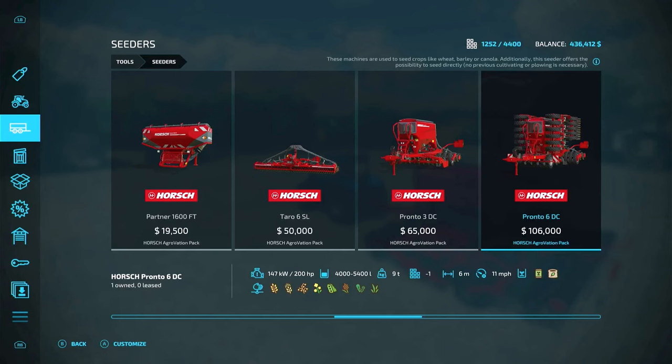You know from farming, if you can get two more miles an hour out of something like a seeder, it's going to make your farming time go a lot faster. And it seeds and fertilizes just like the Pottinger, plus you have the possibility to seed directly without previously cultivating on some crops.